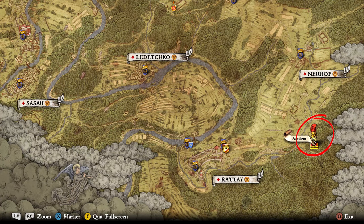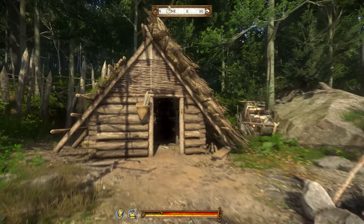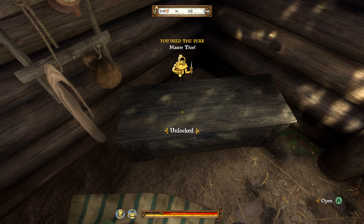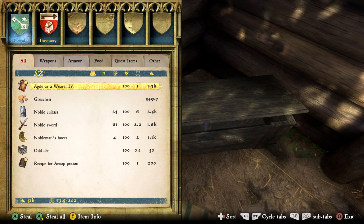On the map we can see it is to the east of Ratai and basically just to the pure south of Neuhof. If we take a closer look at the map it is at the top of the cliffs here and is marked as an accident. Once at the cabin, head inside and in the northern corner we will find an easy locked chest. Once you have it open, let's take a look at the booty.